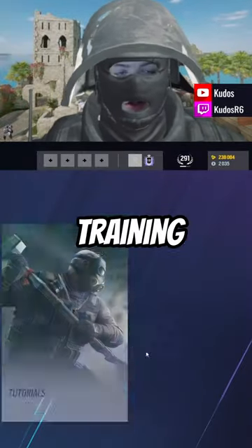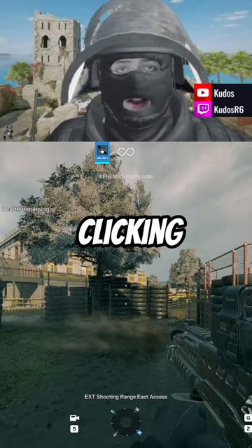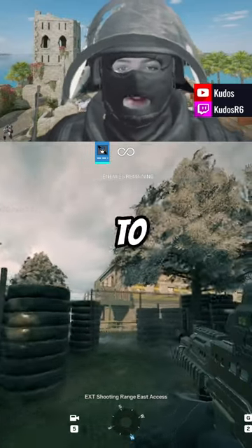All you gotta do is click Training, go to Situations, and clicking the first option will bring us here back to Old Hereford Base.